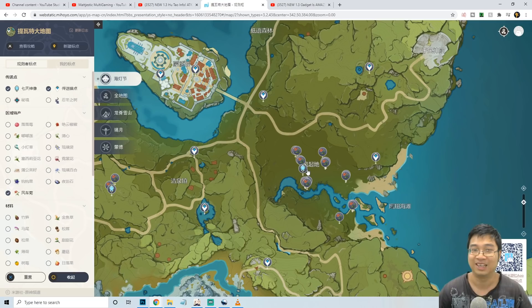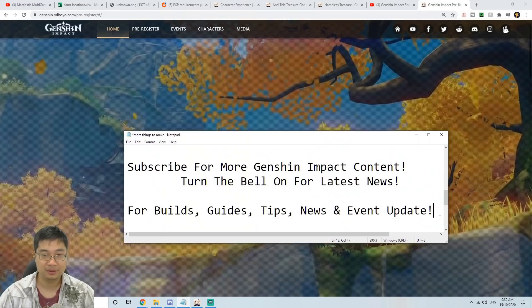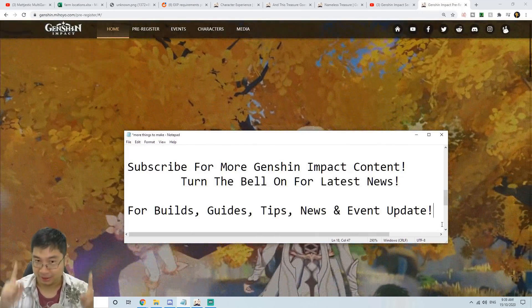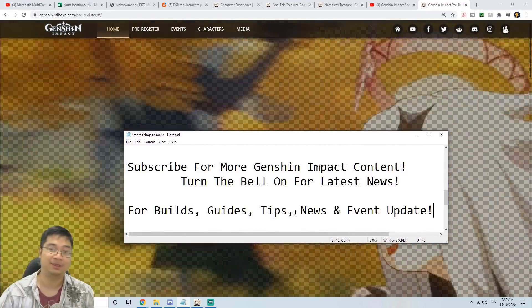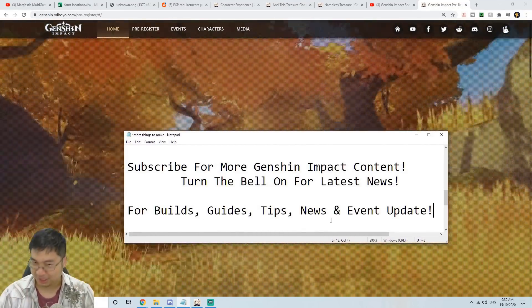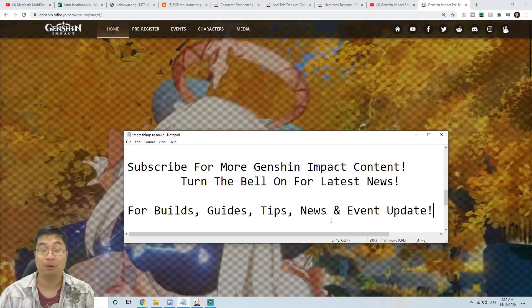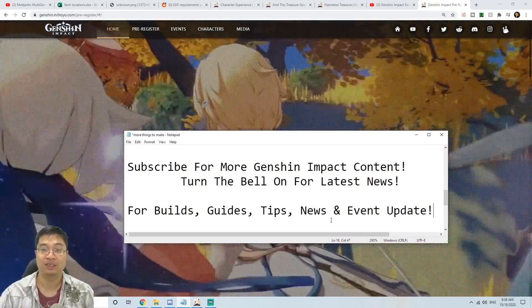Remember guys — if your event has not started, don't collect the materials yet. Wait for your event to start, then collect them. This guide is to prepare you to get as many shell lanterns as you can with all the resources available. If you found this video helpful, make sure you subscribe and turn on the bell for the latest news. I'll be looking to make more builds, guides, tips, and news updates as we go further into the game. As always, I wish you guys the best of luck with gacha and have the most fun exploring this wonderful world.